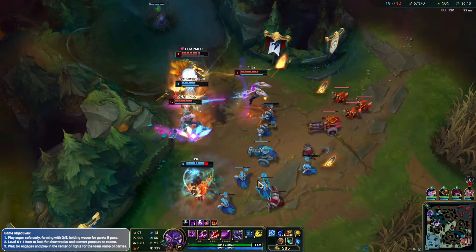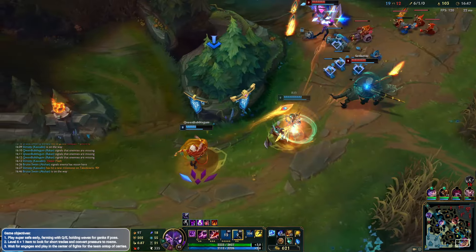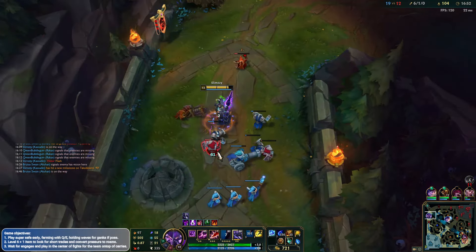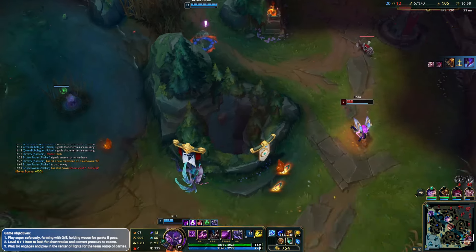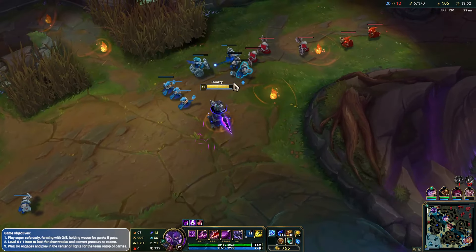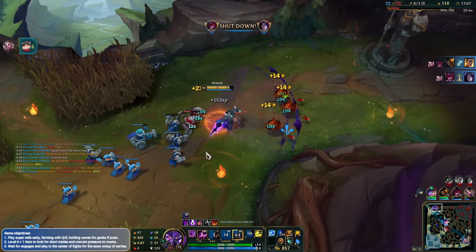Kai'Sa's actually ulting in there. Rakan getting a really nice ult, charming all three people there, which is huge - gives enough time for Xayah to get a ton of damage out. She goes in, ults, flashes forwards. Nice play from Rakan - everyone's making some good plays here. But Akshan's here to help make it a 3v3, and with him being so fed, it's definitely a win for us I think. That's so rough for the enemy team - it was really close, both sides played it well.